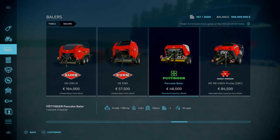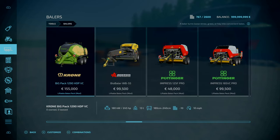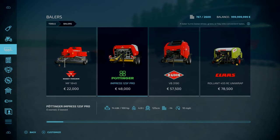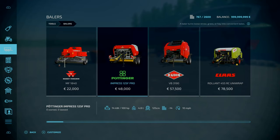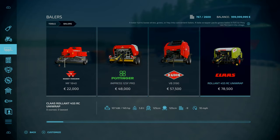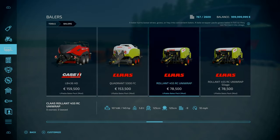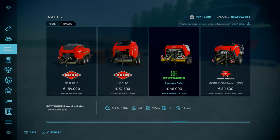It can only do 125-centimeter bells for now. That is pretty much the exact same thing as the base game version — exactly the same as the Pancake Impress 125F Pro. 48 grand. And in comparison, how much is this? 48 grand as well.